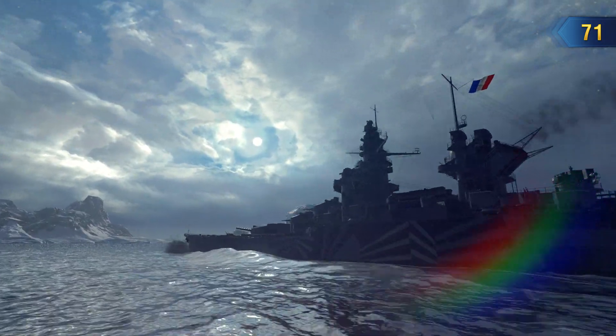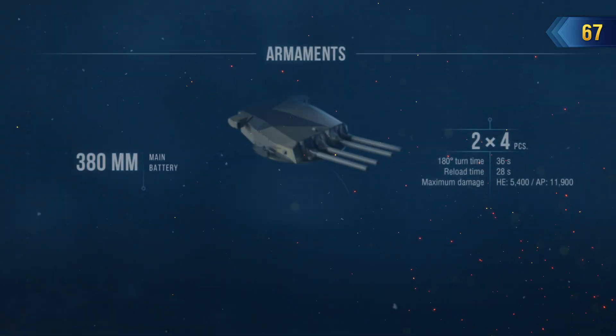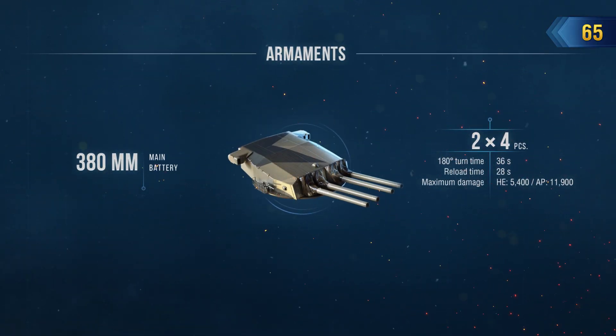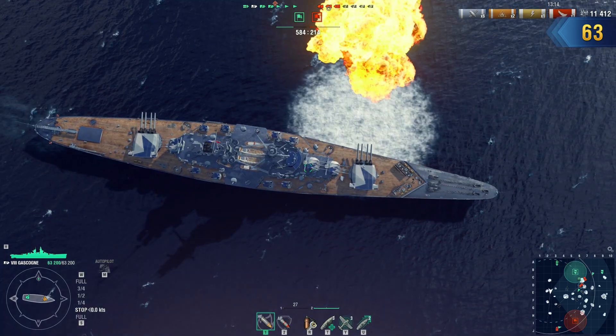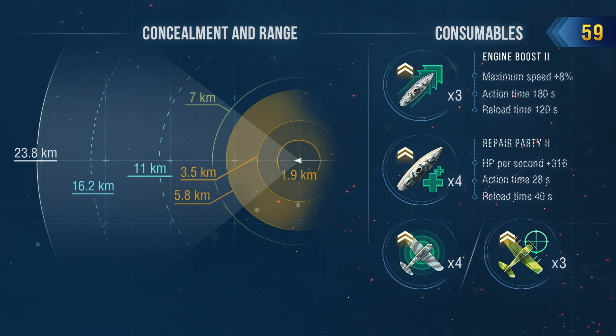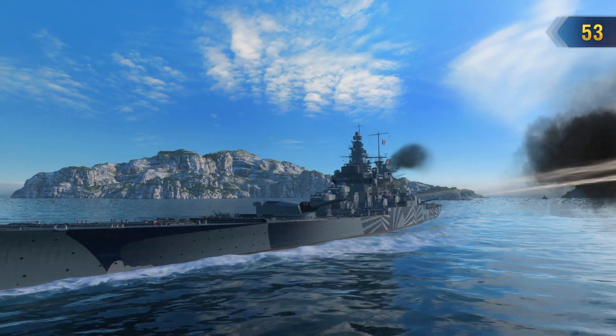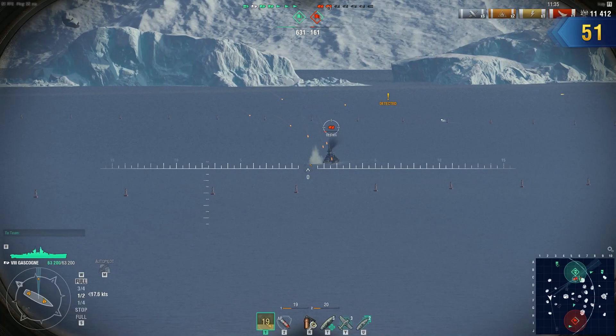Gascoyne is an interesting battleship. She has just two turrets for her main armament — one at the bow and one aft — but each turret has four 380mm guns with good ballistics and accuracy. Their maximum firing range is almost 24 km, but they are most effective from 18 km. Their salvo weight is slightly inferior to their counterparts, but their reload time is just 28 seconds.